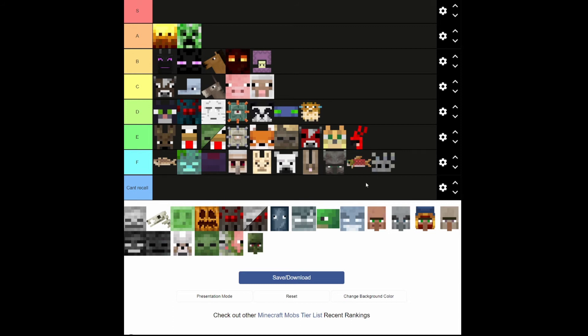Silverfish — annoying. F. Kind of unique, so I'll put it to E. I'm going to realize that they're kind of the same thing as the endermite, except they can't teleport. So they should go in E and then to F — but I already made my decision so this is staying here.